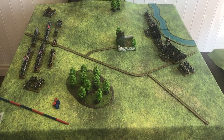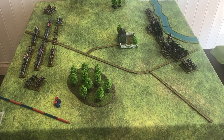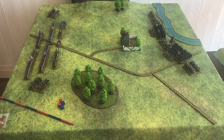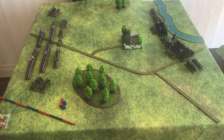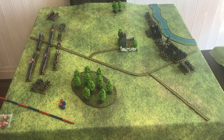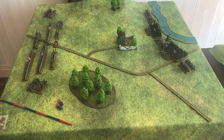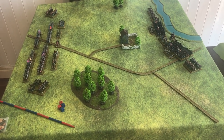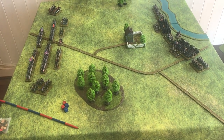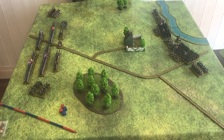Right, here we go - first game of DBN using epic Napoleonic miniatures on a 60mm frontage basis. Because DBN is normally 40mm frontage, I've made the table correspondingly larger, so it's still only a three foot by three foot table. This looks like quite a few terrain features on it, so we're scaling up the ground scale slightly. You can see my little measuring stick there, marked up in two inch sections, so each section is a hundred paces.